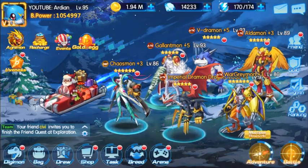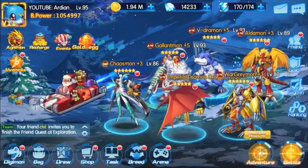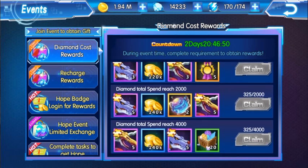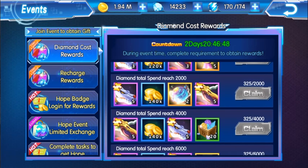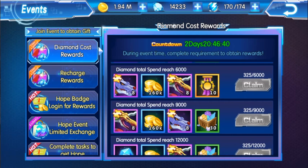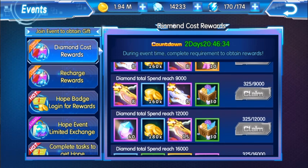I just want to go through this again to make sure you guys understand what I was saying at the beginning of the video. There is diamond cost rewards, and if you think this is a good method to get the awakened weapon for Siege Dramon — personally I think it's really good because you can spend like 6,000 diamonds instead of 16,000, and that's a really good option for free-to-play players.